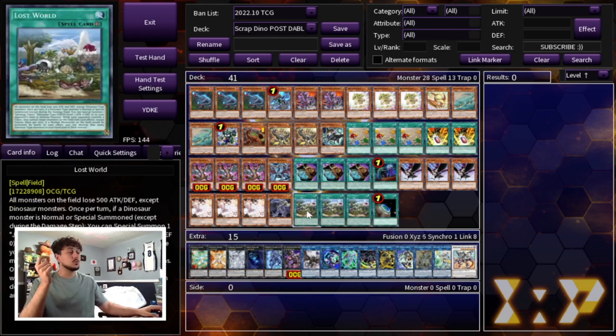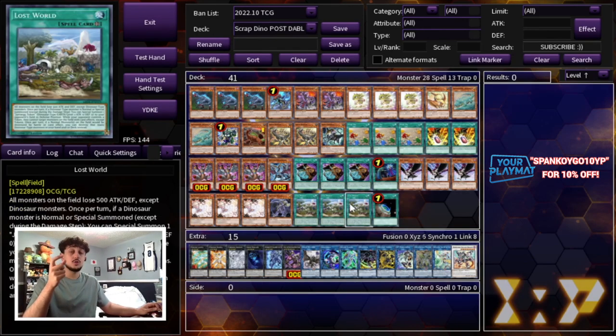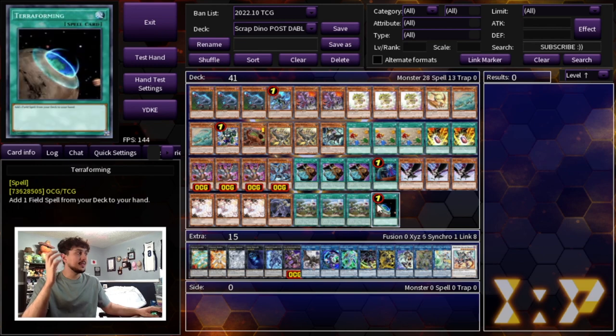I decided to go back to playing Lost World - three Lost World and one Terraforming to get to it. Lost World is really good in today's format because not being able to target your Dino monsters on the field is really powerful. If you open Lost World with an Oviraptor it'll still help you combo. Going second it puts your opponent's monsters down 500 attack and defense, which is relevant because if you go Prosperity into Dugares, your opponent having less attack on their monsters helps you OTK.